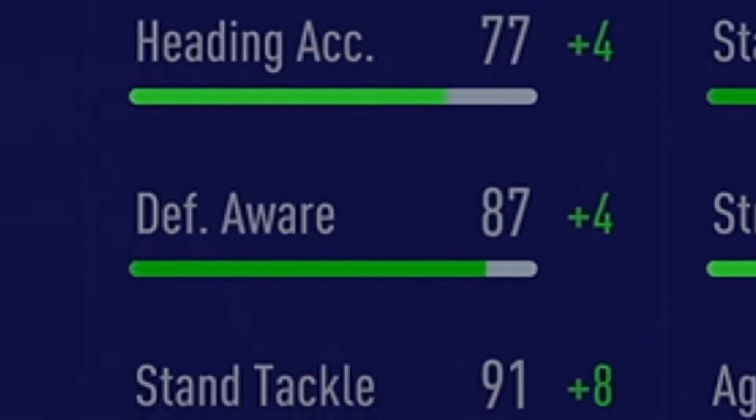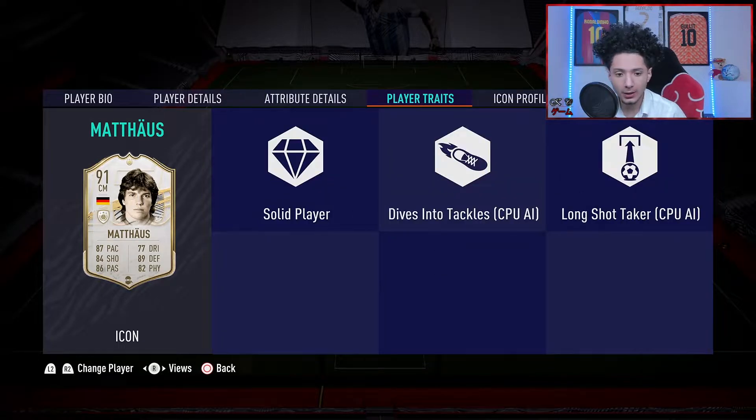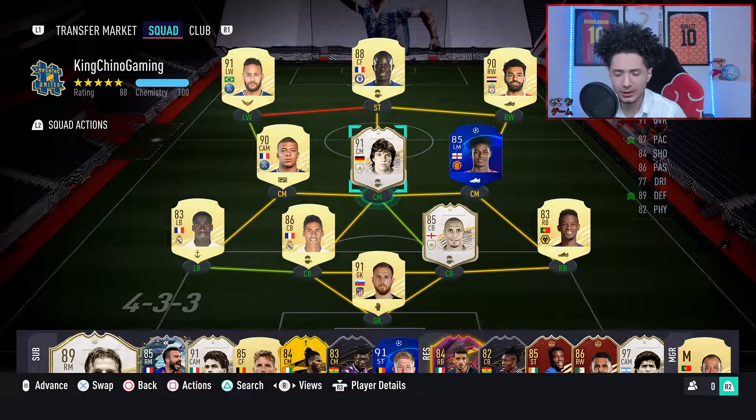Shooting is great, passing is phenomenal, amazing defense — that's what we're gonna get with Matthews. Physicality 90, good stamina, good strength even for being a short guy. He's got what we want. No real crazy player traits though.